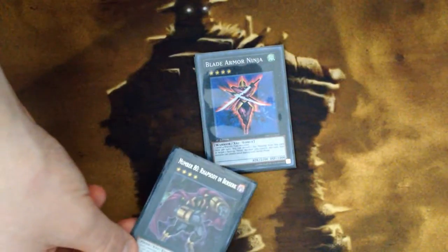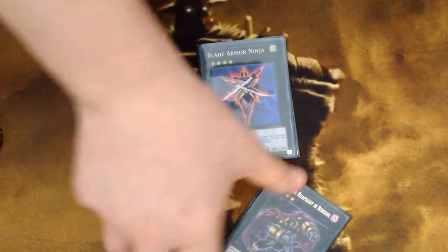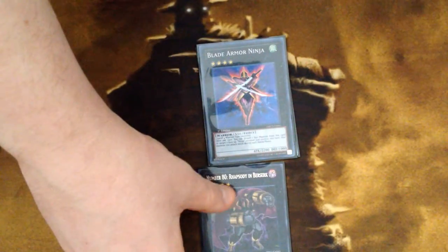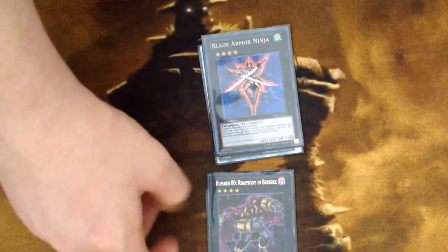Rhapsody in Berserk — you can equip it to your other Xyz monsters. It gets itself off the field so it doesn't clog too much space when you're making a bunch of Xyz plays with Getsuga shenanigans. It also boosts your monsters super high — equipping it to White Dragon Ninja clears stuff out of your opponent's game. It's a great card.